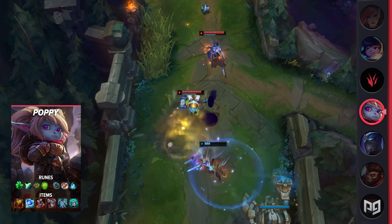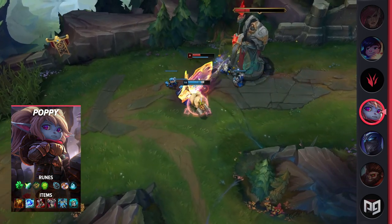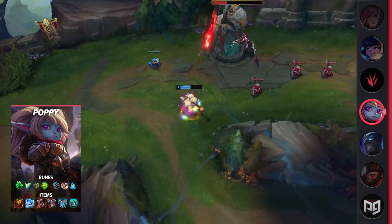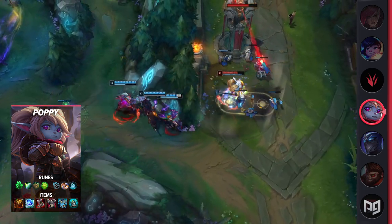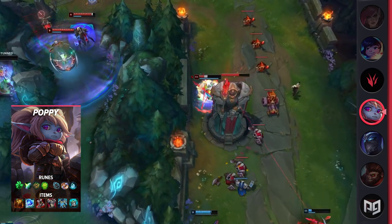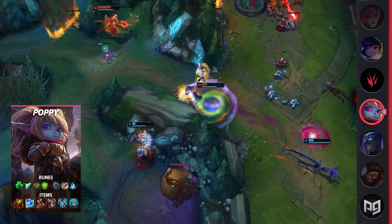Poppy's W has two parts to it. The passive increases her total armor and magic resist by 10%, which is further increased to 20% when she falls below 40% HP. The active portion is great for dealing with champions like Riven, Jax, Fiora, and pretty much anybody with a dash. It gives Poppy 40% movement speed and surrounds her in an aura that, if enemies decide to use a dash in it, they'll be knocked up, take a small amount of magic damage, and become grounded and slowed by 25% for 2 seconds. Her E is comparable to Vayne's Condemn — you charge at a target, and if there's a wall behind them, it deals additional damage plus stuns them. If there isn't a wall, this is pretty much just a gap closer or a CC tool.